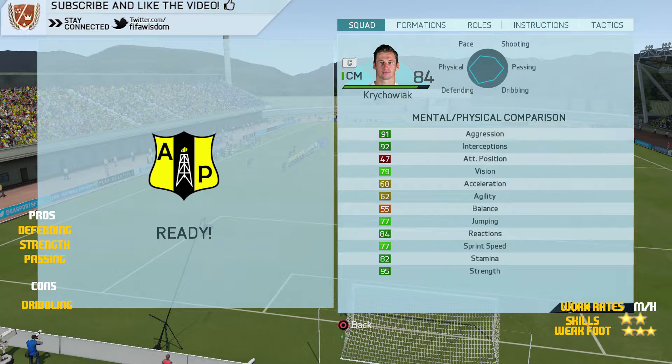He's also got 77 sprint speed and 84 reactions. He's got all the physical stats — he's just a machine out there. He can pass the ball, he can defend. His interceptions, which are at 92, were just insane. Every pass that went anywhere near him, he was having none of it — he'd just get it and then deliver a great ball out to your forward players. He's just such a machine.